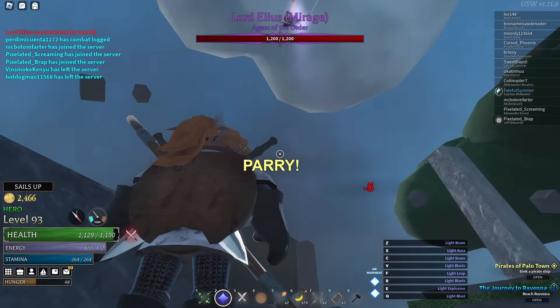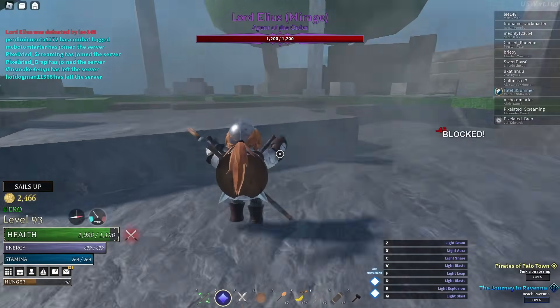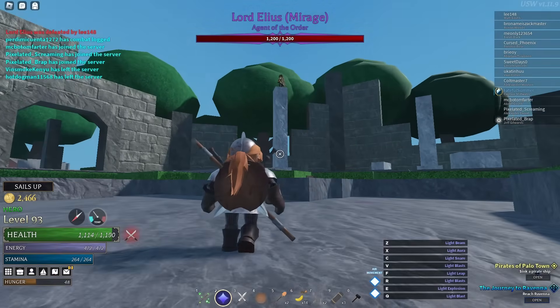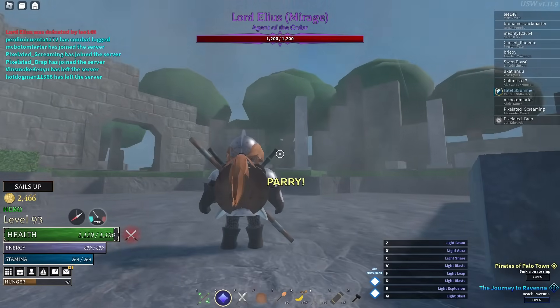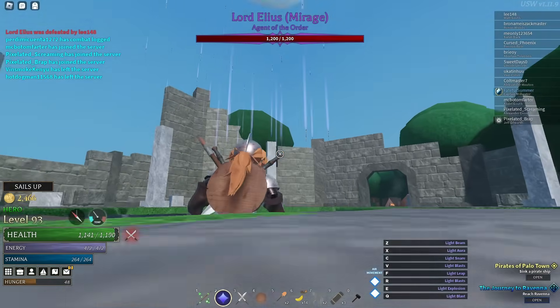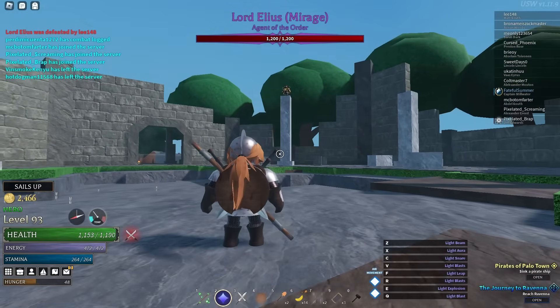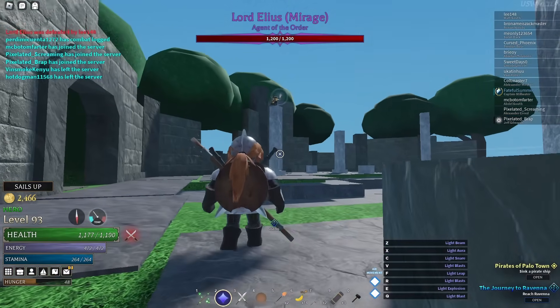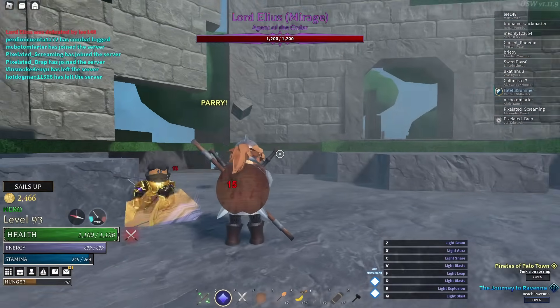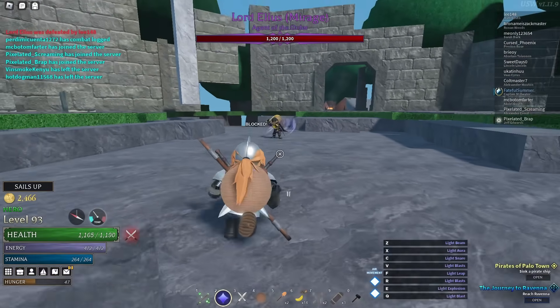I'm going to give you some tips and tricks when it comes to defeating Lord Elias that I think will help basically any player — either trying to defeat this boss to get the drops, or if you're stuck and just trying to move on with the storyline. The first and most important thing to note about Elias is that every single move he has, you can parry.